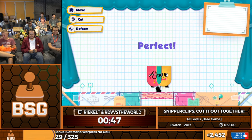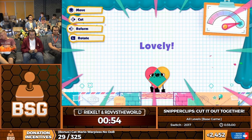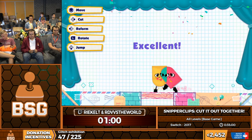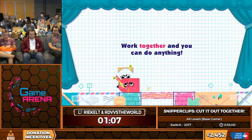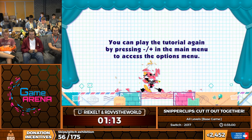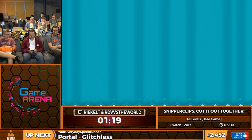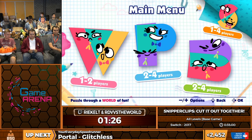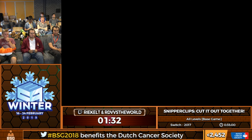Snipperclips is kind of like a puzzle game, and the main mechanic is that we can cut each other. We can also make really cool faces — it's my favorite part for sure. So this is a weird thing that the Snipperclips Plus update does: it kicks you out of the game after you play the tutorial for whatever reason.